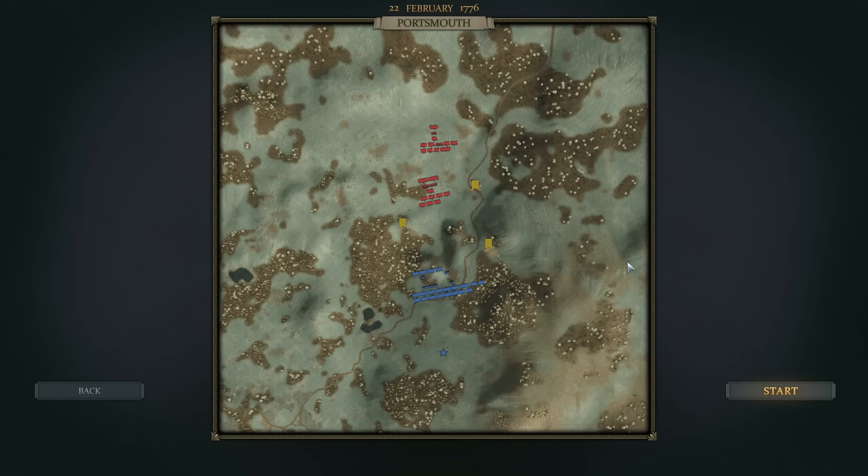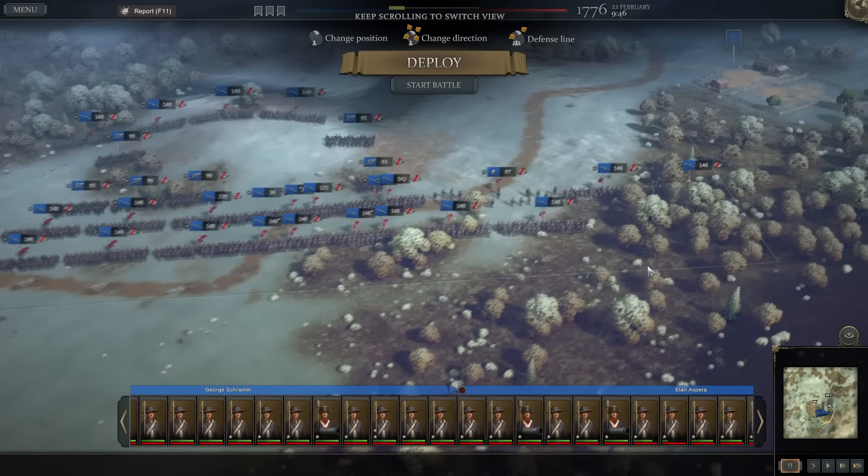Hello everybody, it's the Historical Gamer once again, and today we're returning to episode number 21 of our Let's Play series, playing Ultimate General: American Revolution, developed by the folks at GameLabs. In today's episode, we are moving east. Last episode, we completed the conquest of the major population centers in Canada and won the Battle of Quebec, despite being outnumbered. In today's episode, we are counterattacking a British invasion of northern Massachusetts, with an army being led by none other than Benedict Arnold.